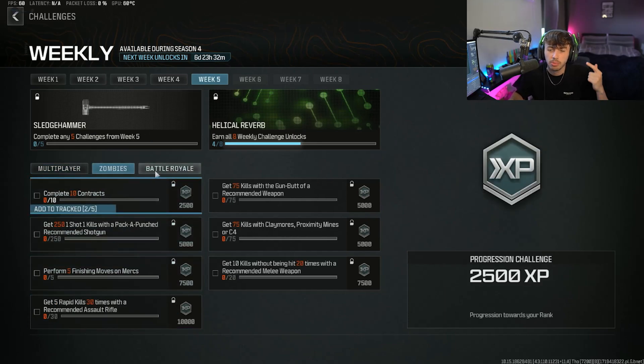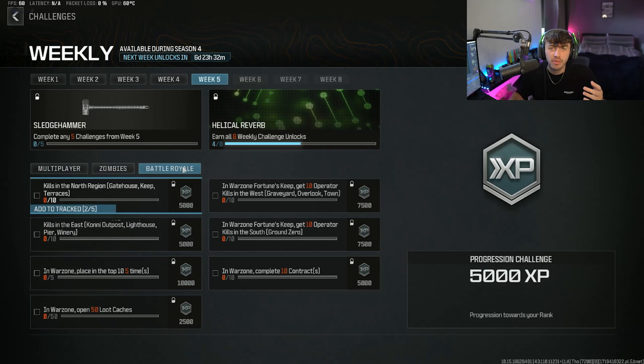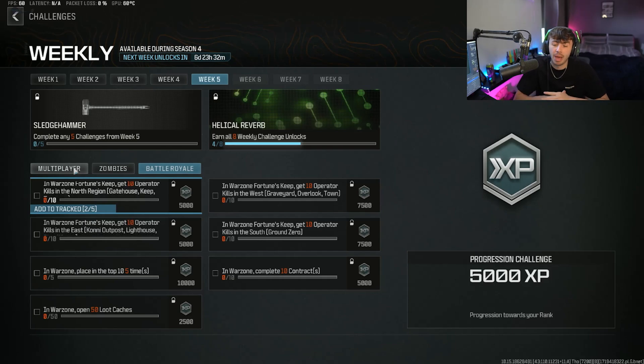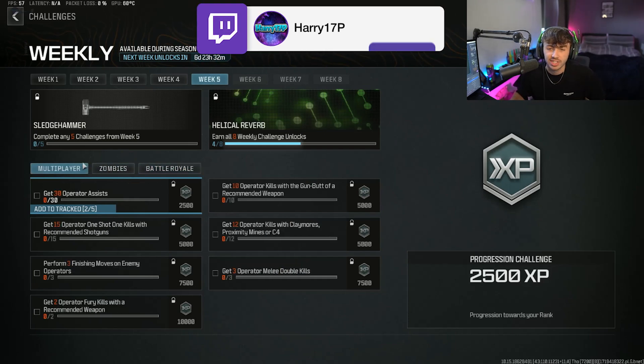So you've got seven challenges in multiplayer, seven challenges in zombies, and seven challenges in battle royale to go ahead and complete. Any five of these seven challenges from each section — so you could do three in multiplayer, two in zombies, or five in battle royale. It does not matter how you mix it up, you just need to complete five challenges from all of these different challenges within week five to unlock this Sledgehammer.